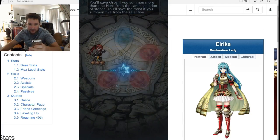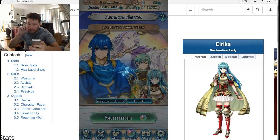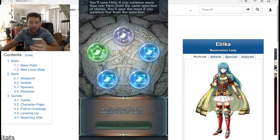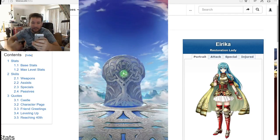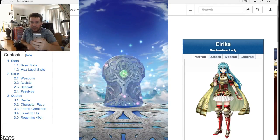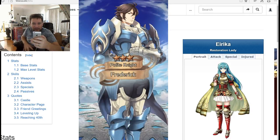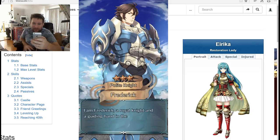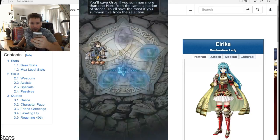Let's do a couple more. We go back out — we don't want any of these, we want green orbs. Of course it's gonna vary based on what you want and what kind of heroes. Finally we got one green orb — this could be it, come on Julia. I have like no mages and I need a mage. What is this? Frederick. No — not Frederick.